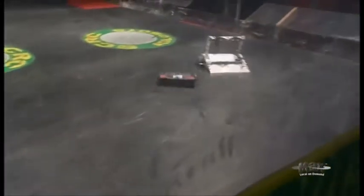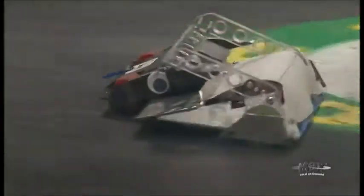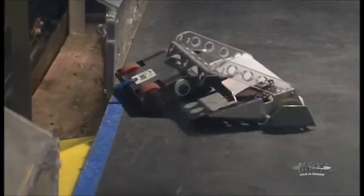Iron Lotus getting a couple good clamps on Roadrunner, but Roadrunner really doesn't have any edges to grip onto. There, he's got him — edging him towards the push-out. Can he get him out or not? Oh, so close.